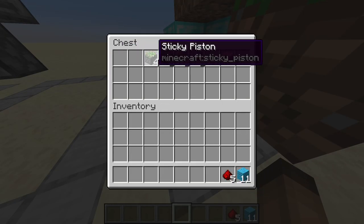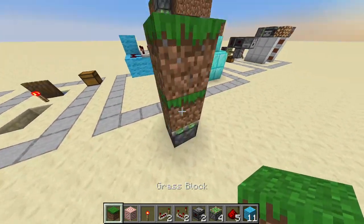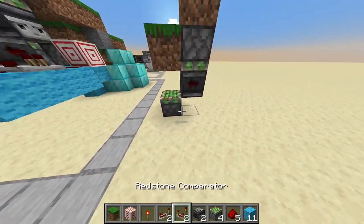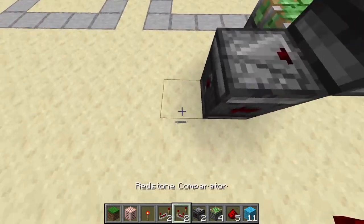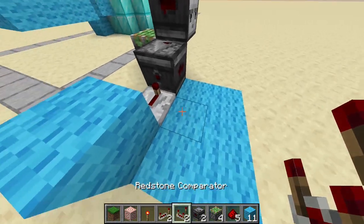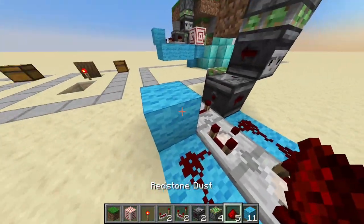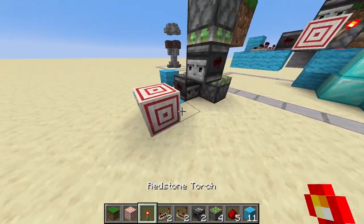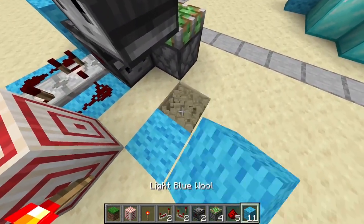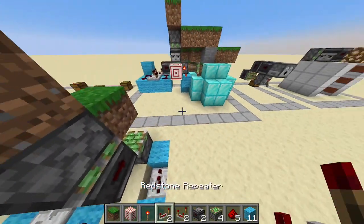These are the items that you need. Let's start with the torch key. Sticky piston here, grass block here, piston here, observer here, grass block here, observer here, a redstone repeater set to 4 ticks, light blue wool. Make a 2x3 plate here with comparators on both sides. Redstone dust on both sides of the comparators. You don't need a target block here, but you do need a target block there. Redstone torch on this side, some wool, a repeater set to 1 tick, and a block here.